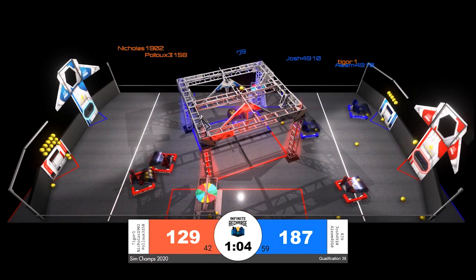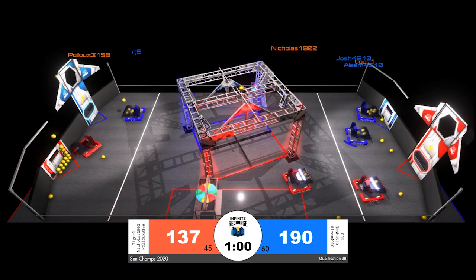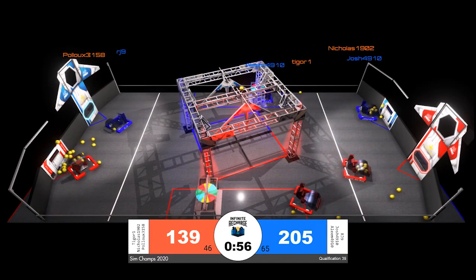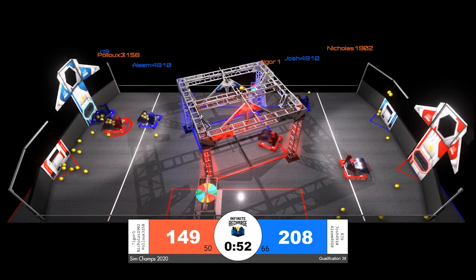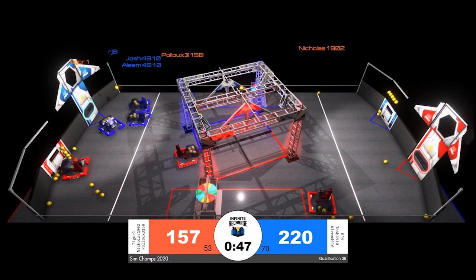Blue is picking up power cells as they're entered into the field of play while also giving occasional nudges to offensive red alliance robots. Red at the moment is focusing purely on offense, trying to increase their score as quickly as possible to catch up in the final minute of the match.